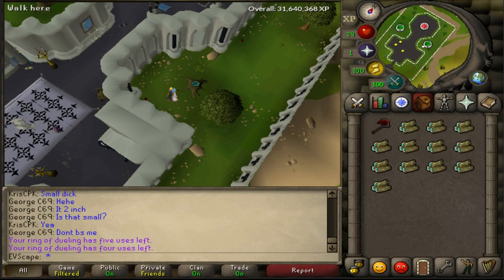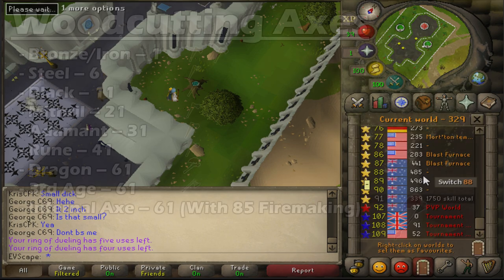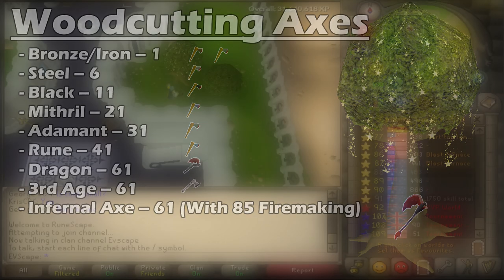With woodcutting, as you go up your levels there are new tiers of axes you can use, each giving a better chance to cut a log. At level 1 you use Bronze and Iron; level 6 upgrades to Steel; level 11 to Black; Mithril at 21; Adamant at 31; Rune at 41. At level 61 you can use the Dragon Axe and the Third Age Axe. On top of that, if you have 85 Firemaking, you can use the Infernal Axe, which has a 1 in 3 chance of burning the log you cut and giving you the Firemaking XP for it.